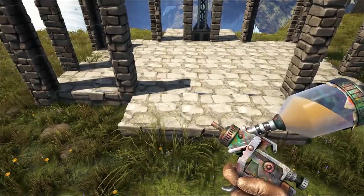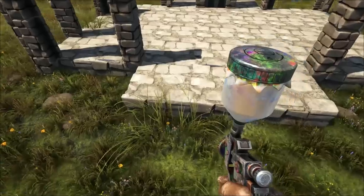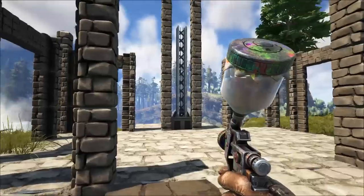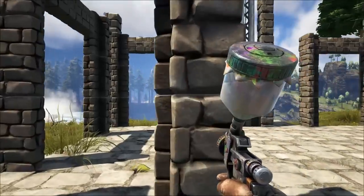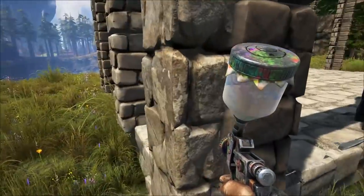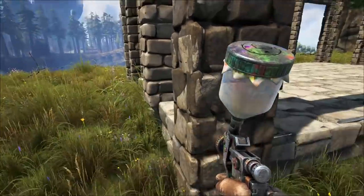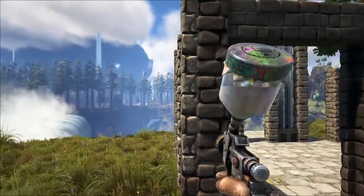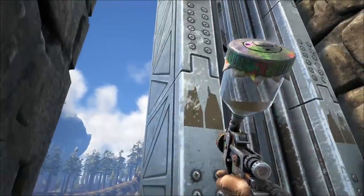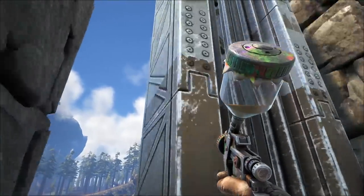This is a painted building design and instead of saving it all for the end, we are going to paint as we go. Everything here that is stone is going to get a coat of brown paint — paint your foundations, your dino gate frames, and your pillars, all in brown, regions one through six, and it should look like that.